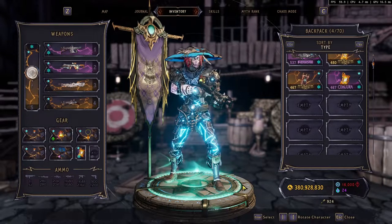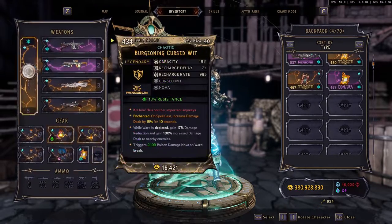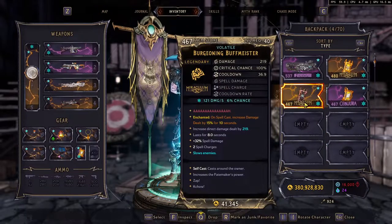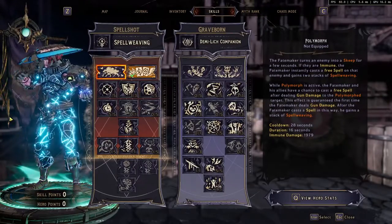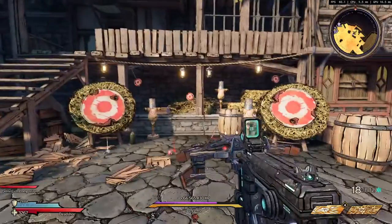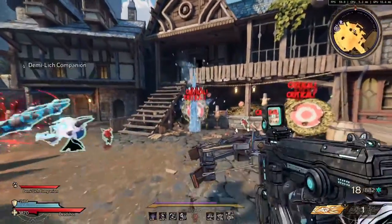What's up everyone, it's HKGaming. Today I have for you a build for Tiny Tina's Wonderlands. This build is mainly based on the spell. What you need is a Spell Shot with the Graveborn. This is mainly how we are going to do damage.